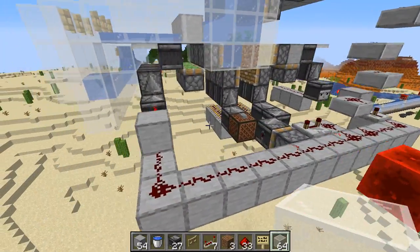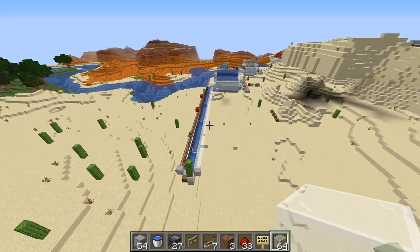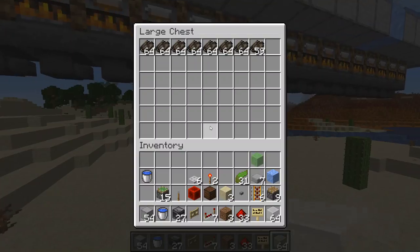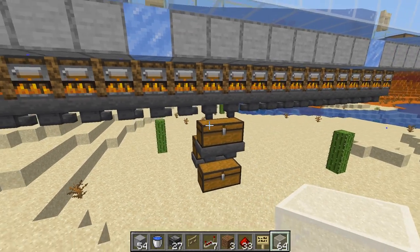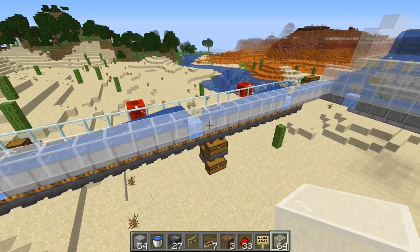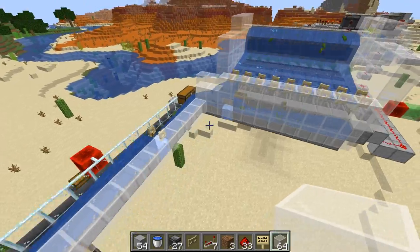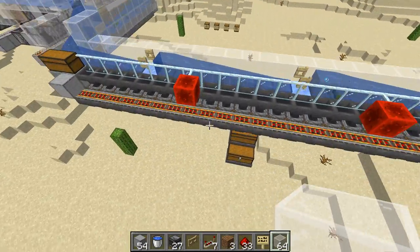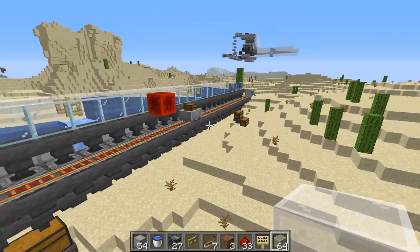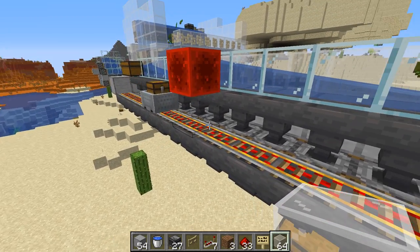Now you can take these crops and do with them what you will. You can set up a system that automatically cooks them, and instead of putting them in a chest you can have those go directly into a composter, or split them 50/50, or keep them as kelp, or transform them into blocks for trading and building. On this particular system I set this up like the mini XP farm I did with cactus, which I will also link to. You power it with the same kelp blocks that it is generating for you.